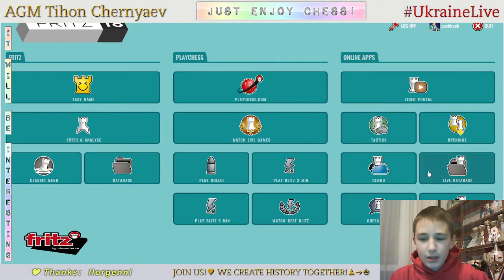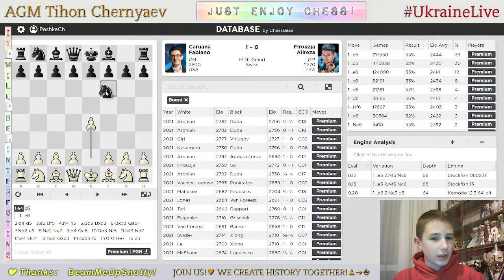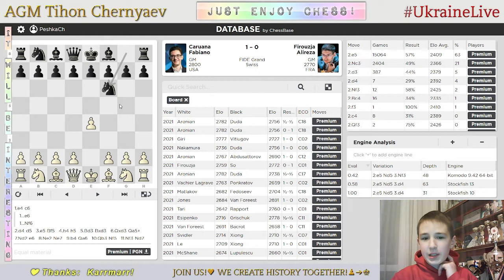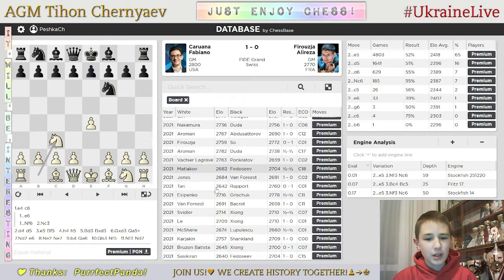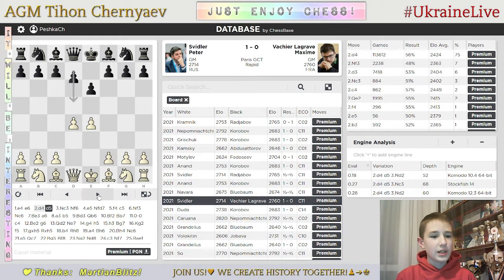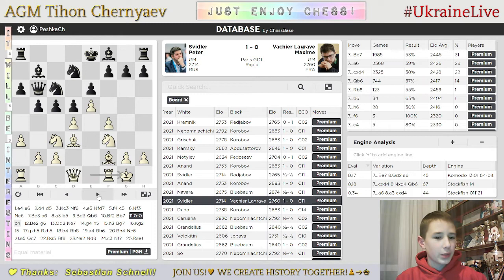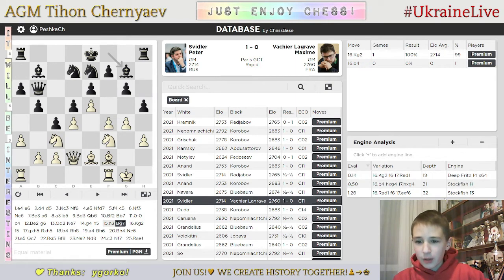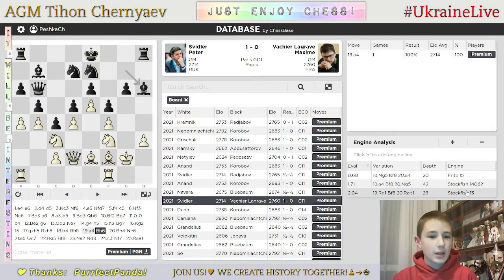Then there is live database. Basically you can see — for example, you played e4 and you can see who played these games. If you play Knight f6, here you can see the most popular moves. These games don't change, but you can freely open them. You'll see MVL against Peter Svidler and how this game was played. Here you can see Deep Fritz 14, Stockfish 11, Stockfish 13 for analysis.